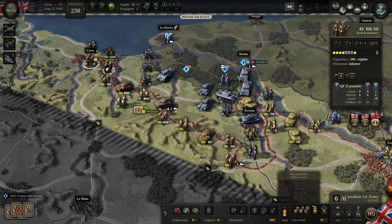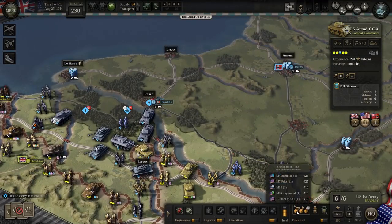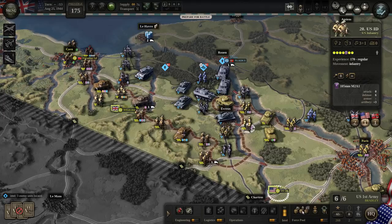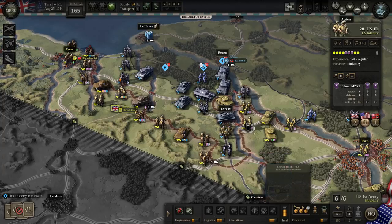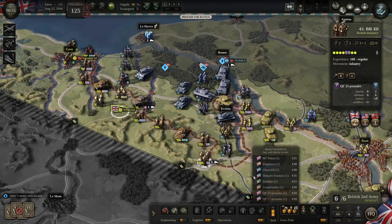We also have 230 prestige we can spend to get some troops up to full strength or even over-strength them. For example, this armored unit here surrounded by German armor — we can spend some prestige to give them some Shermans. That makes them stronger and more ready to face the Germans. These guys back here get some Churchills for a little more firepower. These guys get some 105mm artillery since they're probably going to be bombarding. These armored units also get some quick-firing 25 and 17-pounder artillery.